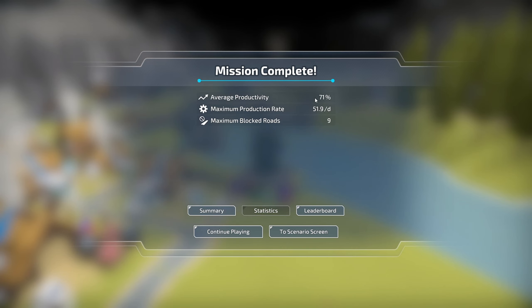Our average productivity was 71 — that doesn't sound great, probably from when we had our resource constraints on logs, food, and Level 1 batteries, plus some congestion issues. Maximum production rate was 51.9 per day. Maximum blocked roads was nine — we saw that case where the robots had red exclamation points above their heads when they were blocked. Productivity and maximum blocked roads are things to keep an eye on when we play the next campaign, along with making sure we have enough wood early on.